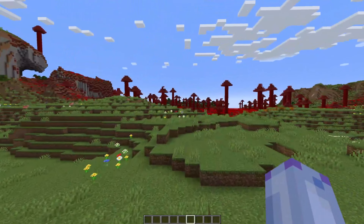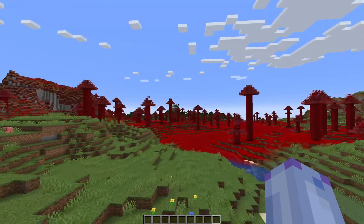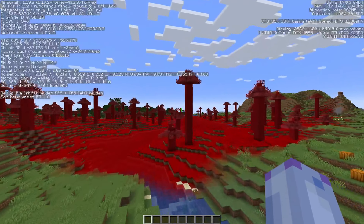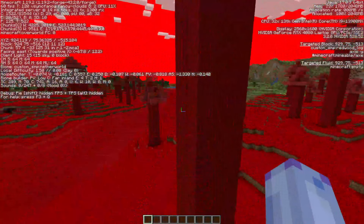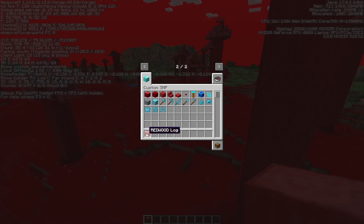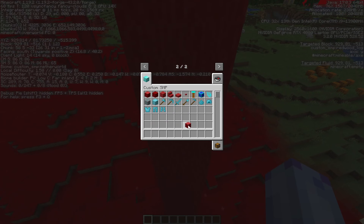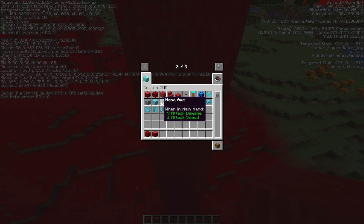This is a new biome — I call it the Neverworld biome. It makes water everything red, and if you break these trees you get redwood logs and redwood leaves. You can use the redwood log to make stuff. Here's some of the wood you can get — the log, the actual wood, the planks, the stairs.